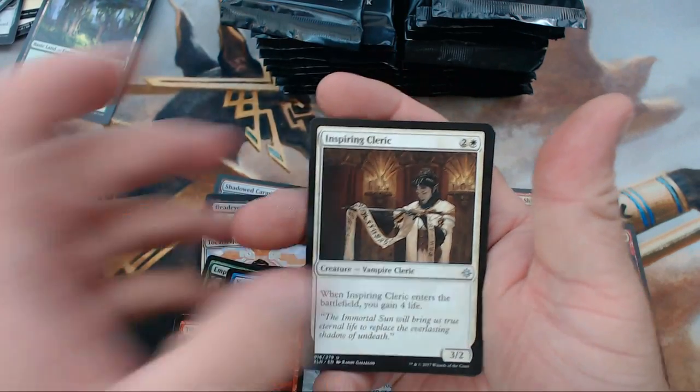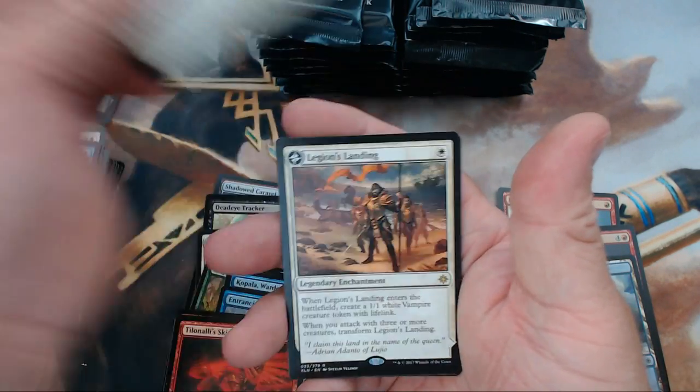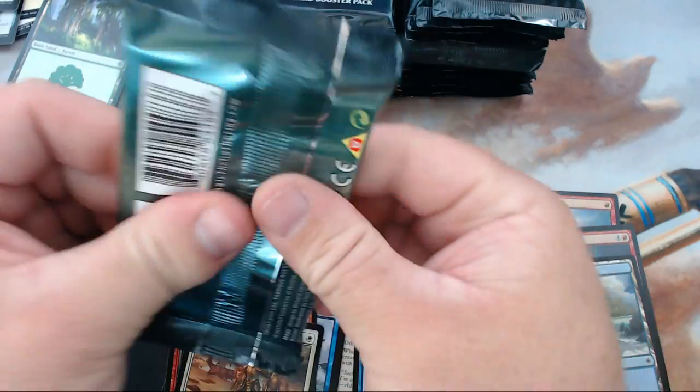We have Inspiring Cleric, Deep-Root Waters, Unclaimed Territory, and our rare is Legion's Landing. That might be a buck or two — I'm not sure.